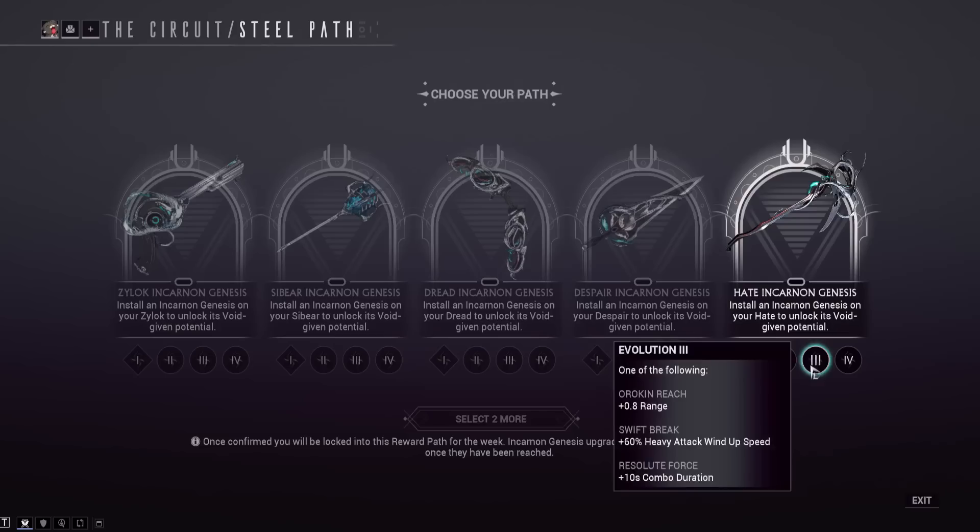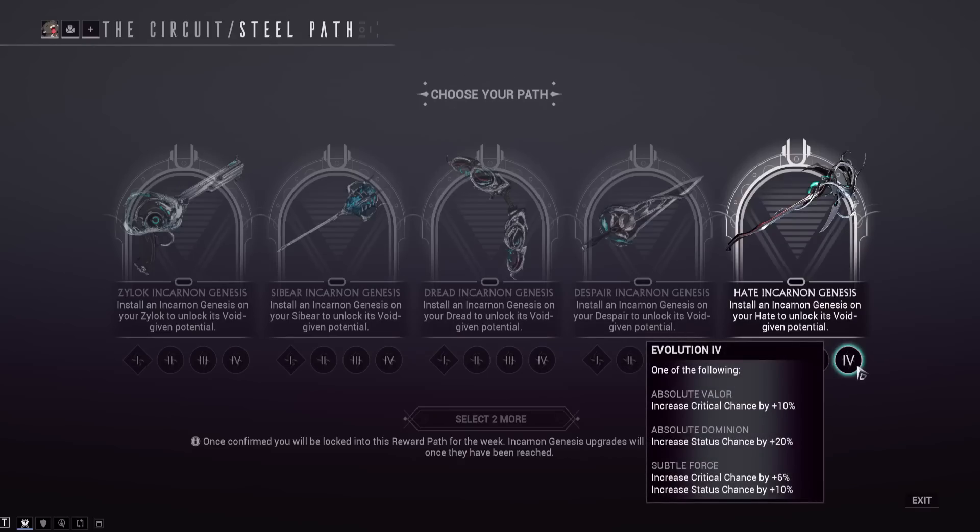For tier three utility on the Hate, you've got 0.8 extra range — scythes already have good range. Swift Break increases heavy attack wind-up speed, which is useful since scythes have forced heavy slash procs. Or Resolute Force gives 10 seconds of extra combo duration. For the final tier four, Absolute Valor increases crit chance by plus 10 — this thing can already red crit, so a bit unnecessary. Absolute Dominion increases status chance by 20%, and Subtle Force gives smaller amounts of both — 6% crit chance and 10% status chance.